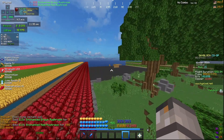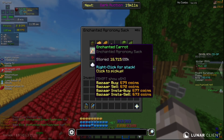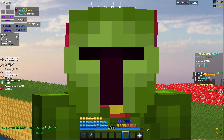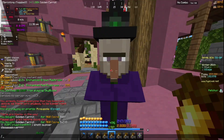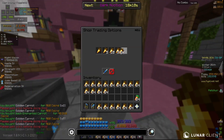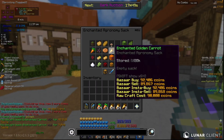For the carrots, I got 16,715 enchanted carrots, which I'll be turning into enchanted golden carrots because it sells for about 20% more.